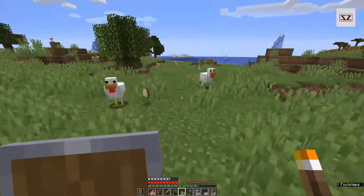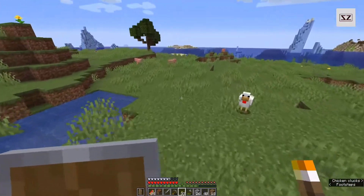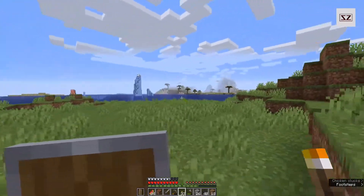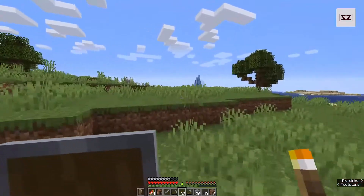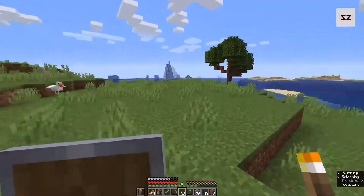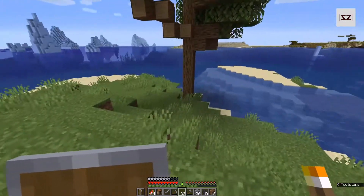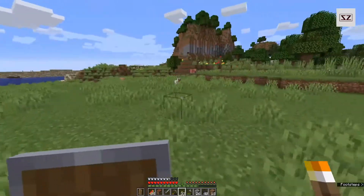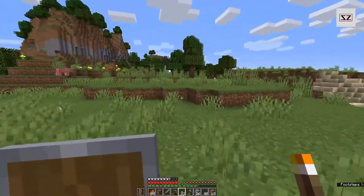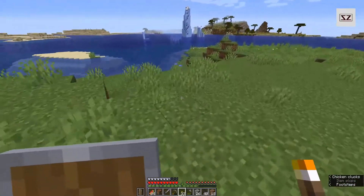I think a nice starter house around here overlooking the icebergs out there would look fantastic. A boat would be nice — finding a shipwreck or something would be nice. We've got this giant tree here and we've got this nice flat open sort of area.